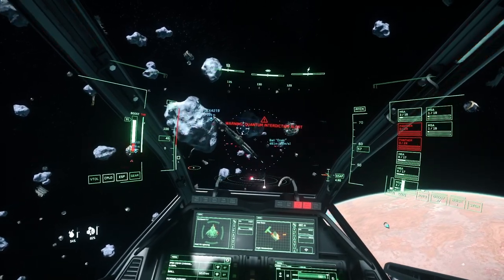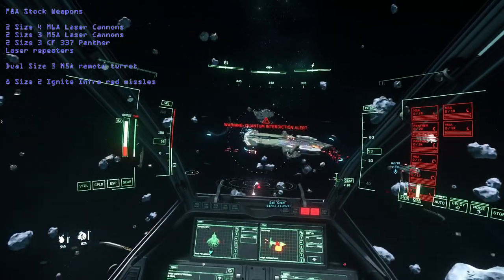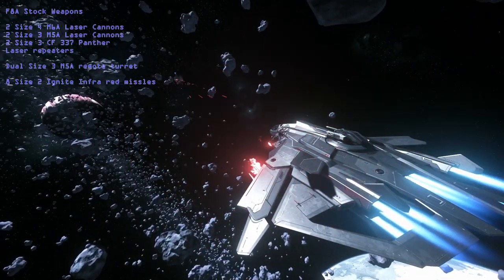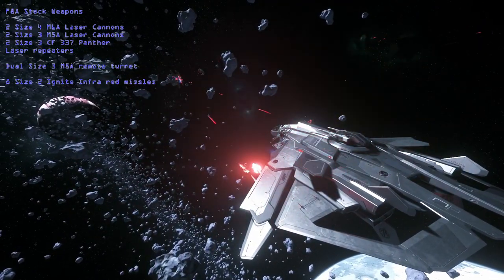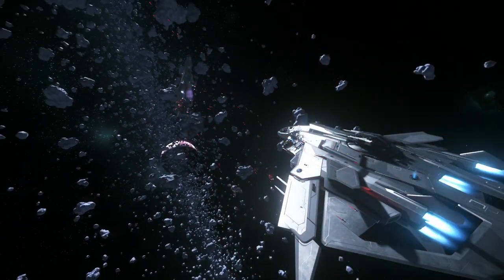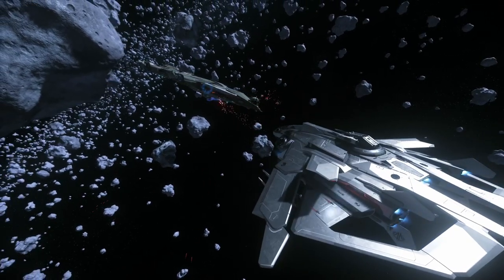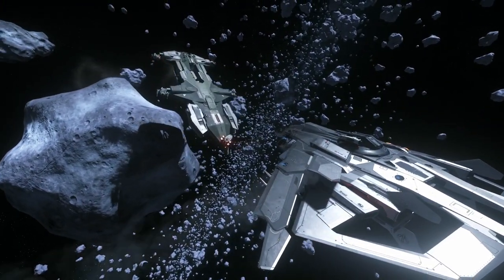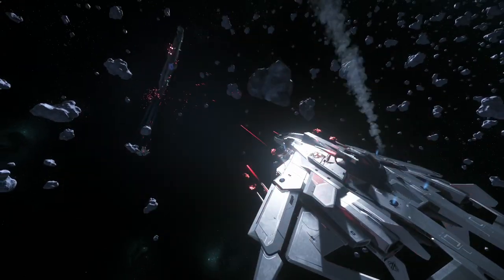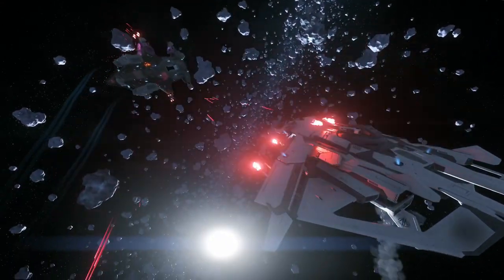As far as weapons loadout, this thing is matched by no other — equipped with two size 4 M6A laser cannons, two size 3 M5A laser cannons, two size 3 CF-337 Panther laser repeaters, and a dual size 3 M5A remote turret slaved to the pilot. The F8A is also supposed to have eight Ignite 2 infrared missiles, though we could not get those to operate properly when we rented it. The F8A is a phenomenal ship, and if you get the chance to try renting one, I highly recommend it. It can help you enjoy the bounty system even more, and really makes me look forward to when we'll be able to get this in game.